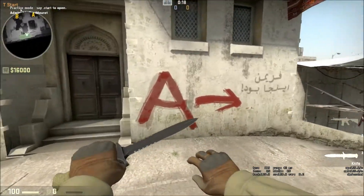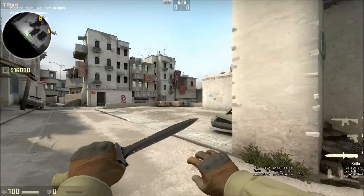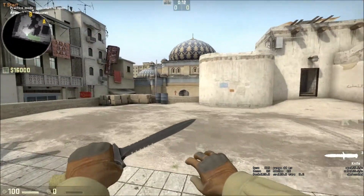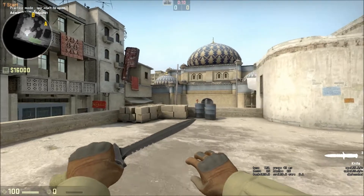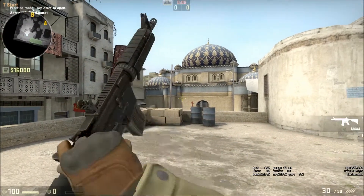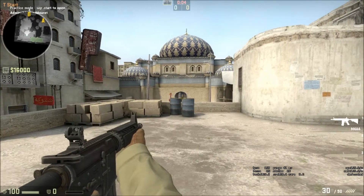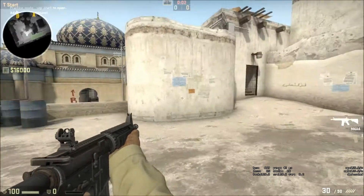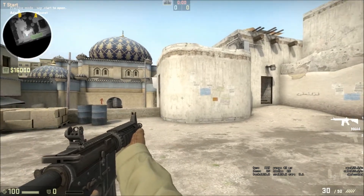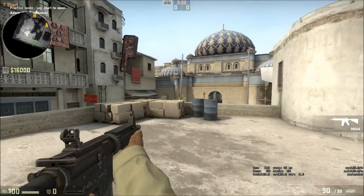D-Dust 2 is a map that a lot of people already know and already have smokes for. It's not a very difficult map as far as nade placement, but some people may still find this stuff useful, and I figure if I help at least one person then this video was worth it. I'll start on T side first and do some nades and talk through some stuff, then I'll do CT side.